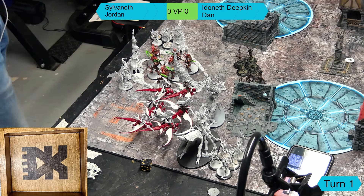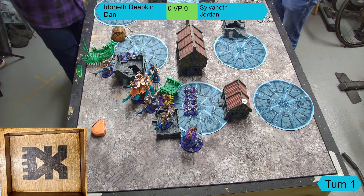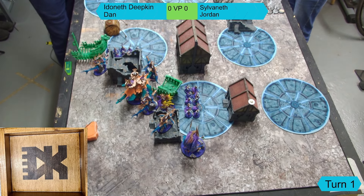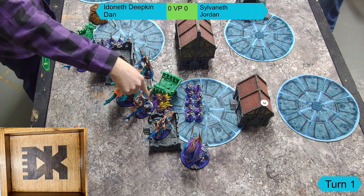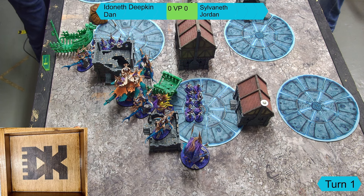Dan is running Idoneth Deepkin with the Nautilar - the turtle - which counters battleline and has the Crushing Jaws monstrous rampage, turning fins and teeth to minus-three rend. His general is the Akhelian King - apologies to Deepkin players for the pronunciation - given the Arcane Tome and the Stormshoal Fury command trait, which in High Tide gives him crazy amounts of attacks when near other units.